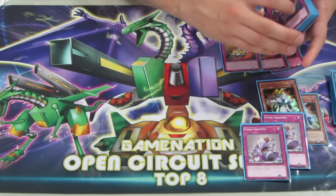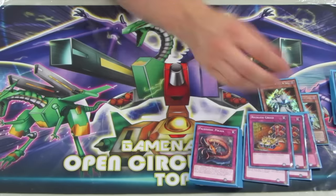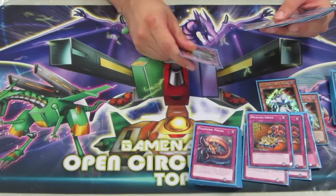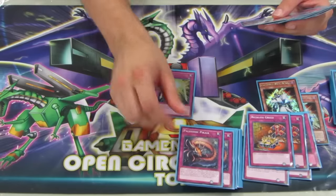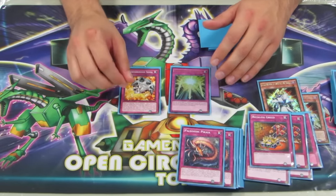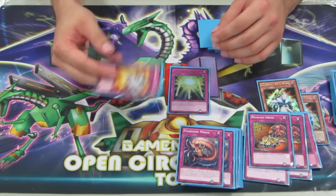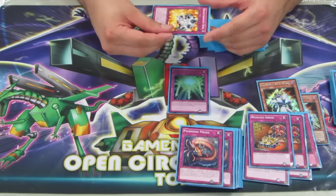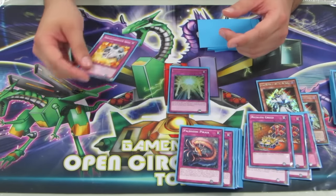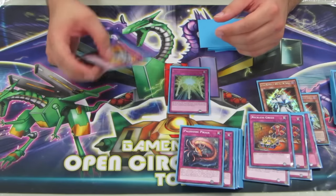Then we have the rest of the engine with Mermail Abyssmegalo and Breakthrough Skill. Breakthrough Skill gives value to Mermail Morella, so you can get an effect negation on your turn. Most notably from the side deck, you can shotgun Morella into the Grave and then have something to summon out. This is just for situations where you open up Morella and Pikas, and they just go all-out trying to kill you. At least you can not die that turn by setting this with Morella, and then they can't attack it.